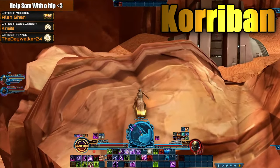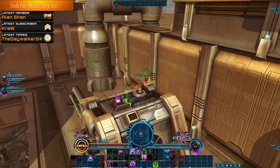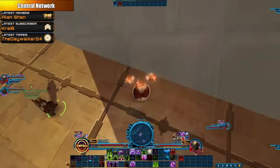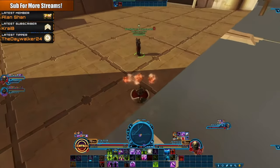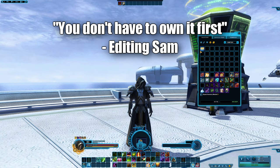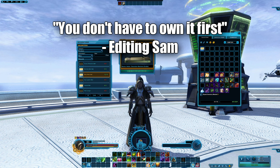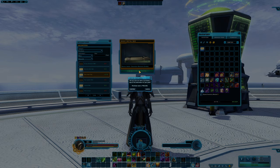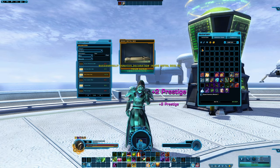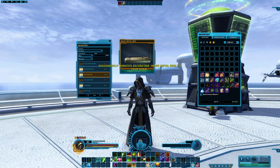Did you know that you can use the force push on a juggernaut or guardian, or the knockback from a sniper or gunslinger, to get to cool places in the game? We commonly do this on the channel so make sure you subscribe if you want to see cool stuff like that. After unlocking a decoration for yourself you can then unlock it for your guild afterwards. If this is something you want to do, simply preview the decoration before you use it, then use the decoration to redeem it, and then in the decoration preview window you will see the option to unlock it for your guild.